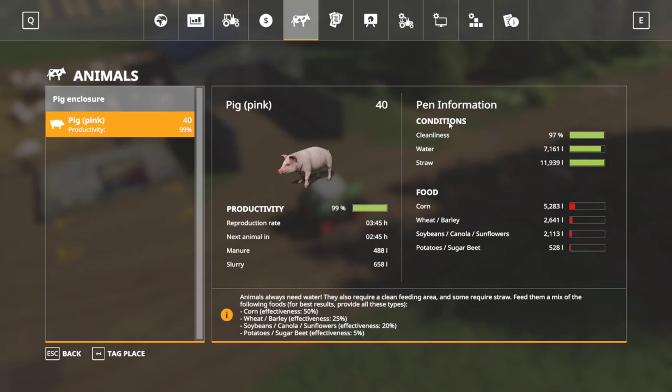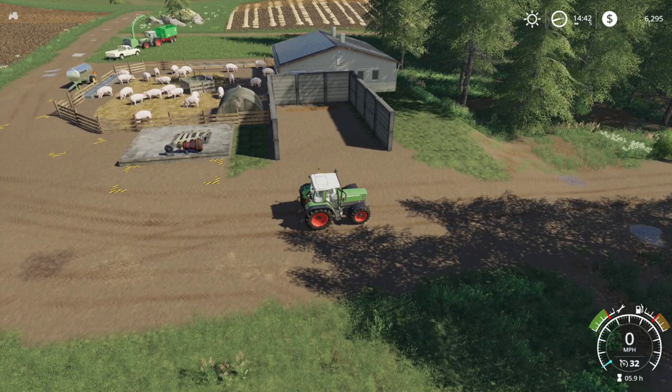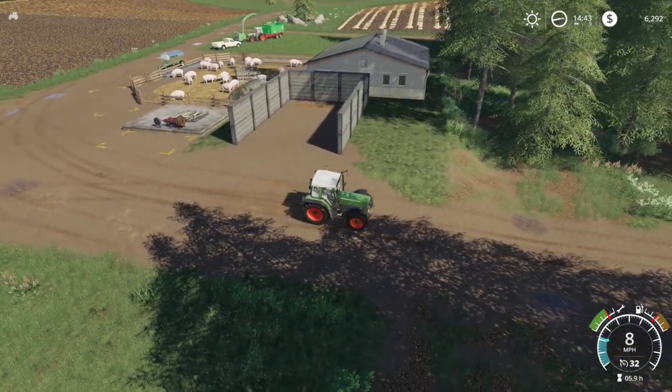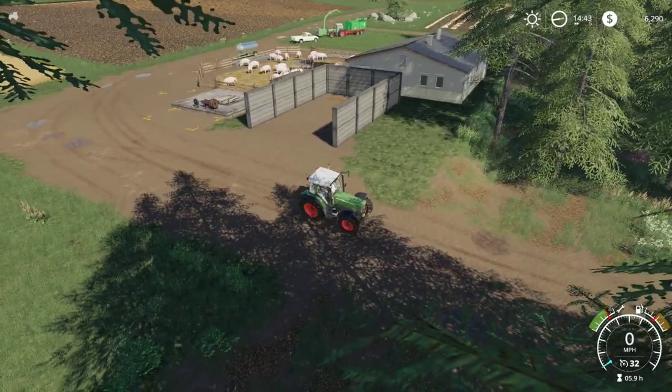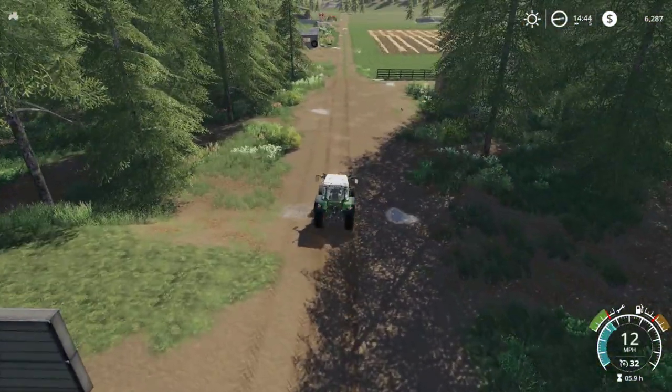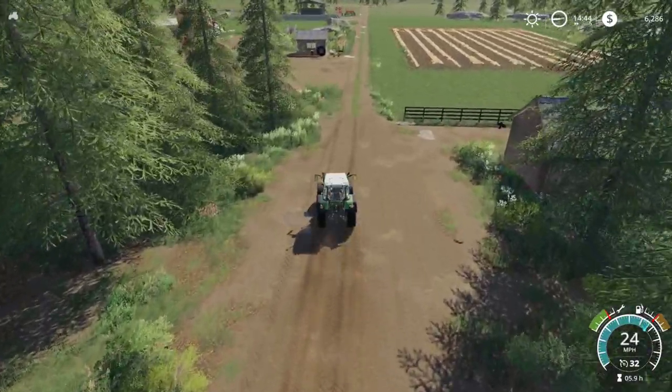We're going to let the pigs keep reproducing until we get up to about 80 — at that point production rate should theoretically double to about 1 hour 45 minutes to 2 hours per pig. Over 24 hours, that's essentially $12,000 a day, minus delivery fees — so around $10,800. That's fantastic income plus free fertilizer. This was Thonnie's idea — one of my subscribers — to start doing pigs, and I'm really happy we did. After we get some cashflow and pay off our loan, we'll probably start doing some cows. We might need more land at that point, so it might be a few episodes before that happens.